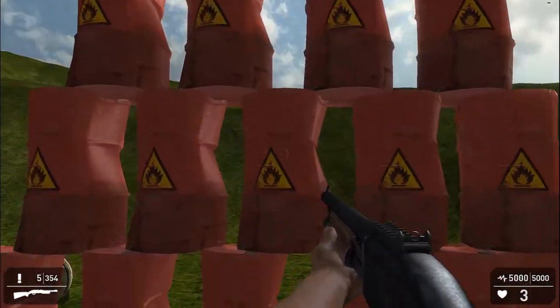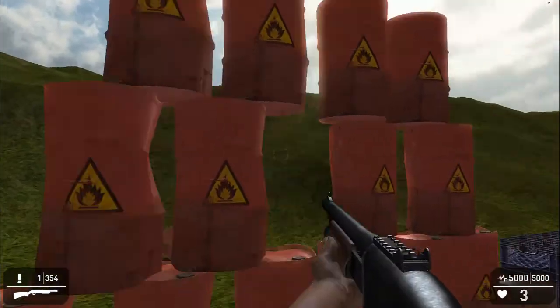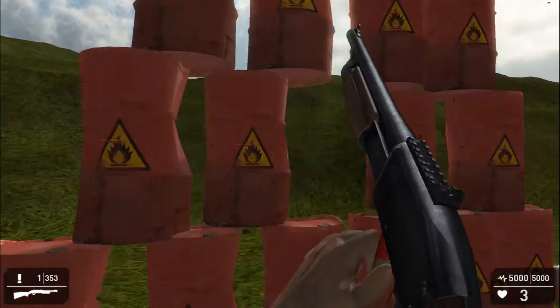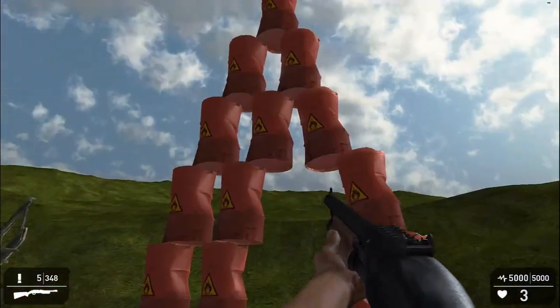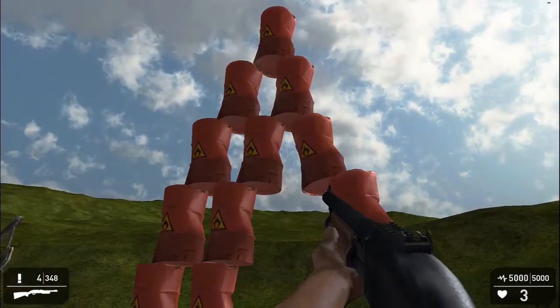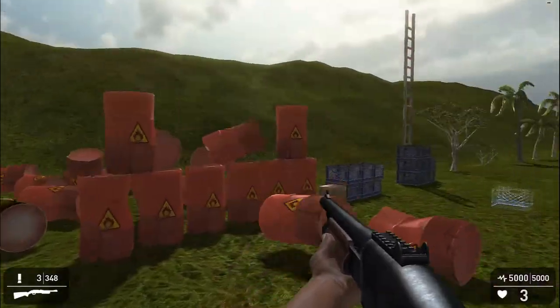The physics engine we can play with here. So if we were to shoot out some barrels, we should get some movement here as well. There we go — look at that. Beautiful.